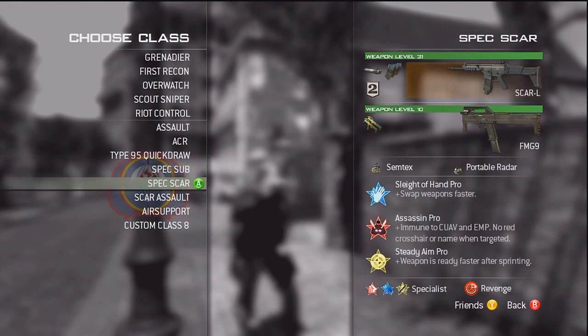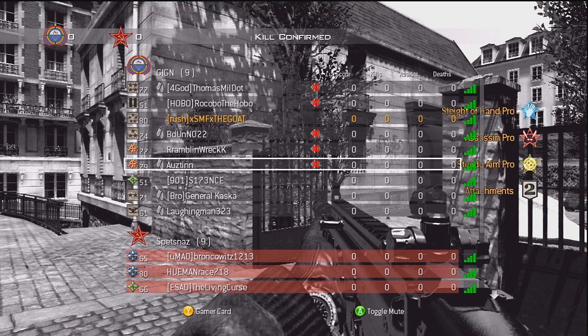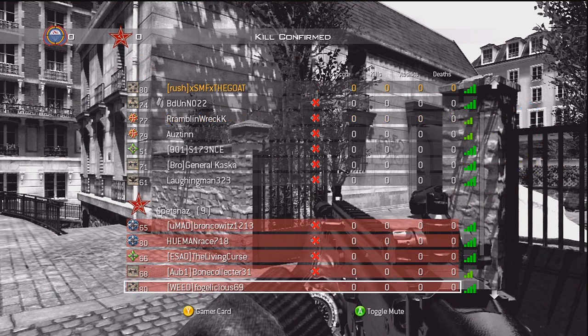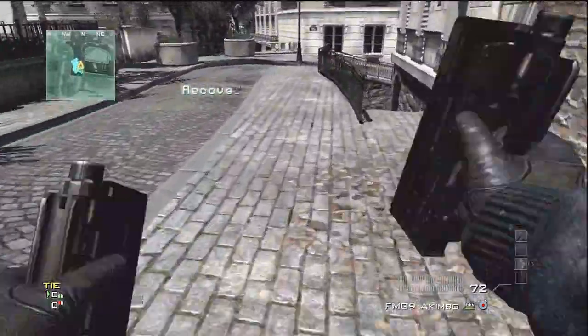What's going on everybody, it's the goat. Here is a ground war kill confirmed gameplay on the map Resistance. It is a double MOAB gameplay and I'm using the SCAR-L with the silencer and extended mags.